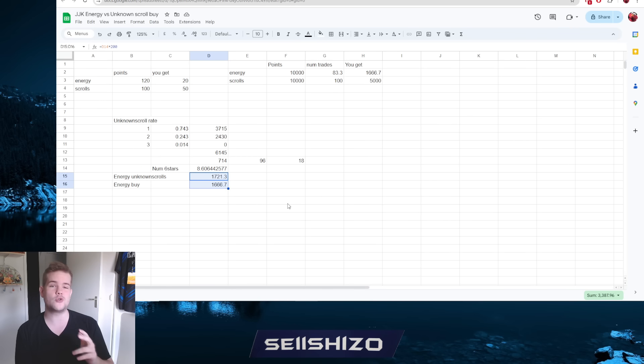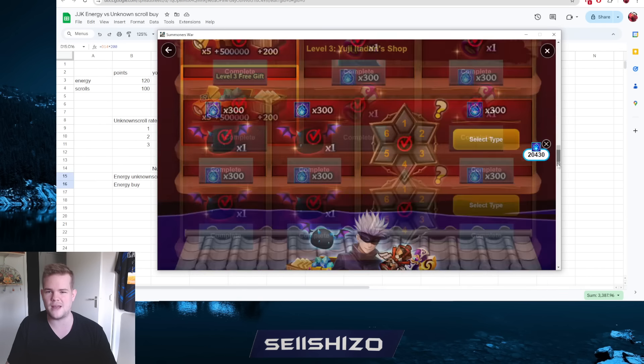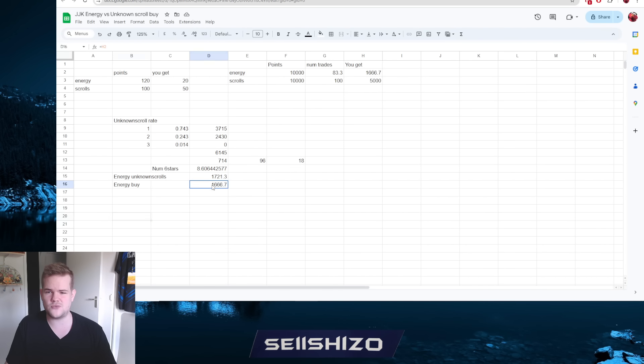So what do I recommend? If you're very low on mana, you might just buy energy straight away. However, you're going to need unknown scrolls to six-star anything anyway, so you might as well buy the unknown scrolls, get those six-stars done, and receive extra energy plus angel moles plus double EXP. I would recommend everyone buy the unknown scrolls, and I would not recommend anyone buy the energy. The only alternative worth considering might actually be the mana.